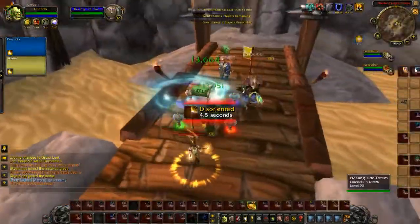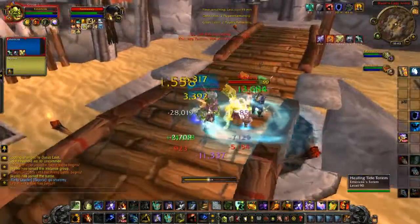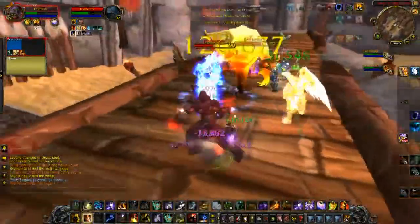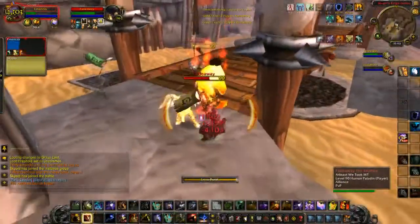So I go ahead and Sham Rage, put down my Healing Tide Totem because I see he does pop Wings and Ascendance. I go ahead and Hex the Ret, and then I see that the Shaman pops Ascendance, so I pop it back and just spam Lava Burst — as you guys can see he goes down very quickly.